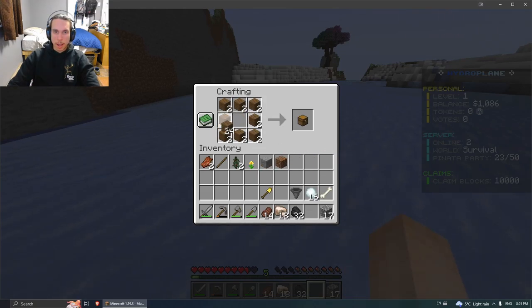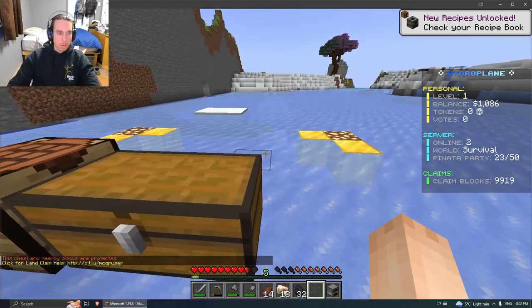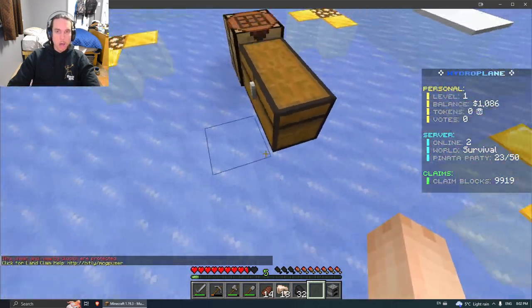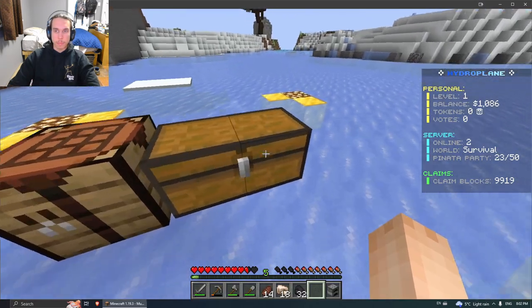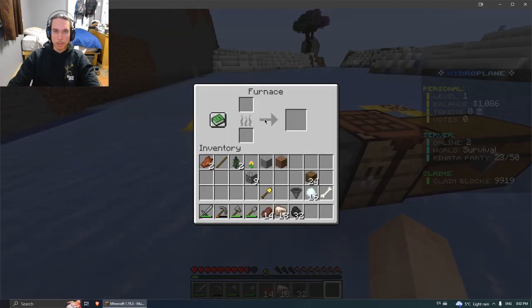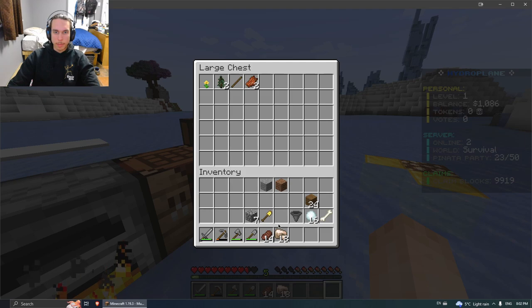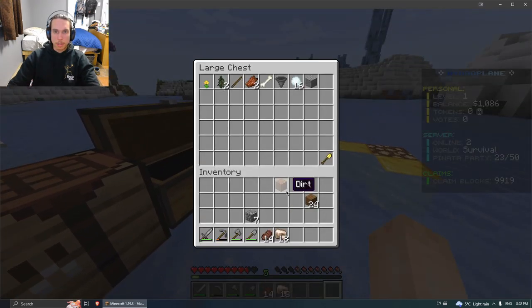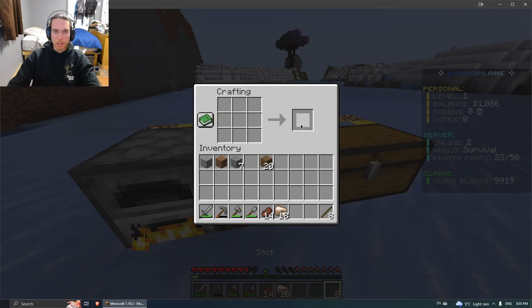Gotta have the double chest as always. And a furnace. Oh — 'this chest and nearby blocks are protected' — that's kind of cool, the claiming system automatically protects your stuff. Now we got our chest and furnace set up. I want to smelt some of this iron. I'll put some of the random crap we got in here and put the claiming tool in storage since I don't need it right now. I'll keep daily keys on hand since I'll probably get more.